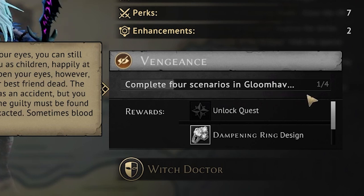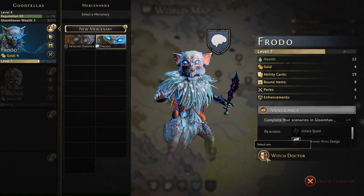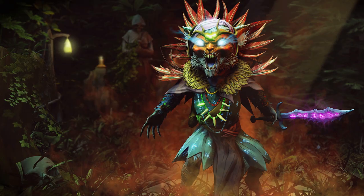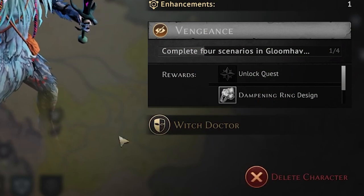You have a bar tracking how close you are to achieving your personal quest and retiring. Some characters have an alternate skin which can be revealed by clicking on this icon — it doesn't affect the game in any way, it's just a cool different look for your character. Finally there's the option to delete your mercenary on this screen.